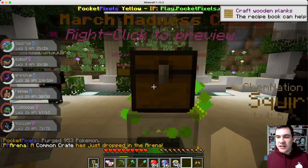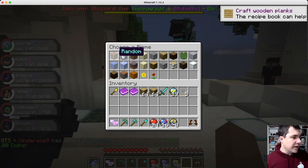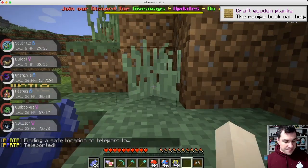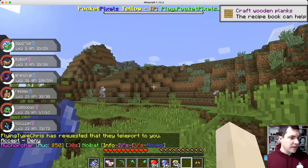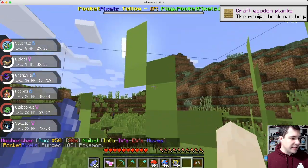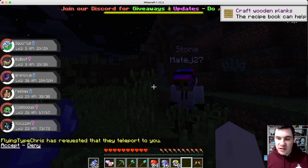Oh, choose a biome. I don't know — where should I go? Ice? We got random ocean. Let's just do a random one. All right, here I am. As you can see, as you can tell, let's take a look at what we see here. There's a whole bunch of Pokemon. There's a Geodude. There's a Mudbray up there. It looks like Machoke despawned.